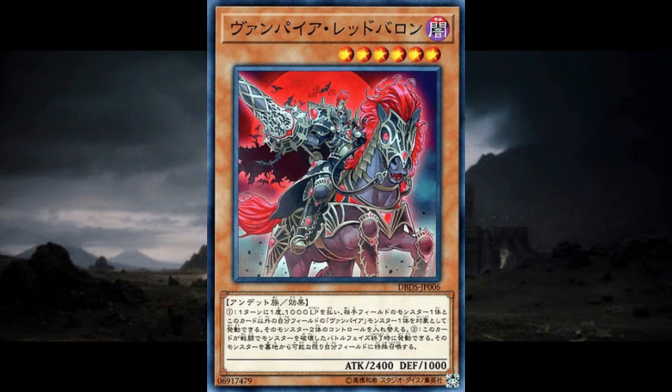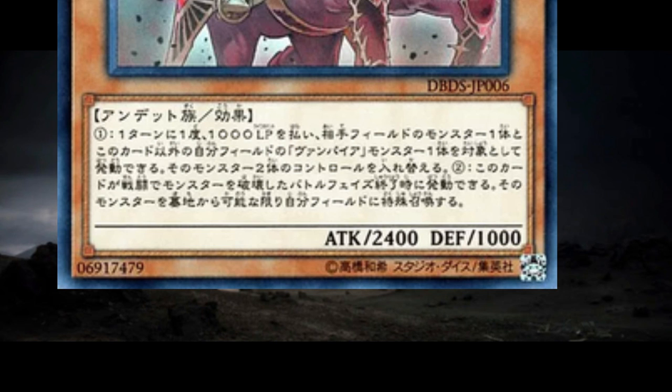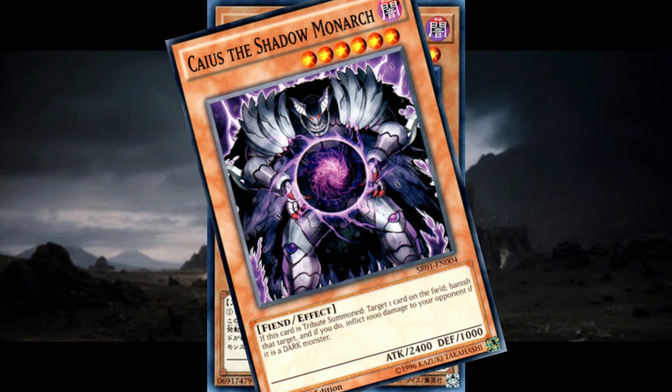Vampire Monarch has kind of a creature swap thing going on. It lets you pay a thousand to trade any one of your other vampires you control for any of your opponent's monsters. It seems kind of costly, but considering Familiar and Brood are pretty easy to summon, they make great swap fodder. Even if the monster you take has no redeeming qualities for your deck, you gave them a wimpy little nobody that you can easily run over. And it works perfectly well with our next card...